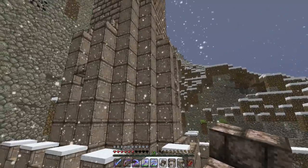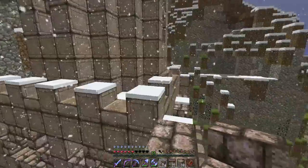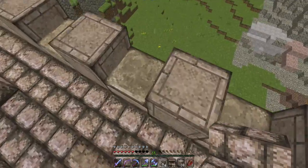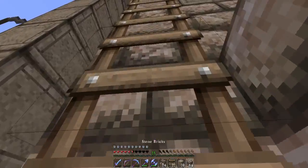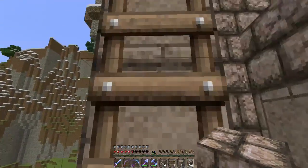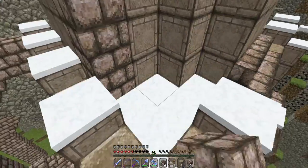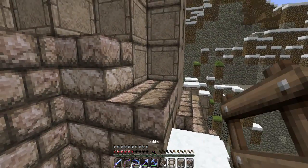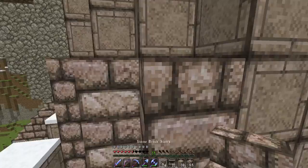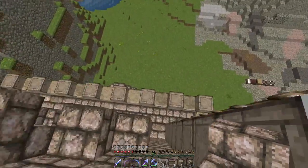We have finished the chiseled blocks for this build. Now I need to go back and check the stone blocks that are surrounding it, and we are getting there actually fairly quickly. Let's continue on with the very last of the base of the tower, at least, and then we can start on the top of the tower, which is the more challenging part. I forgot to get slabs — I always forget something. Let's head back down.